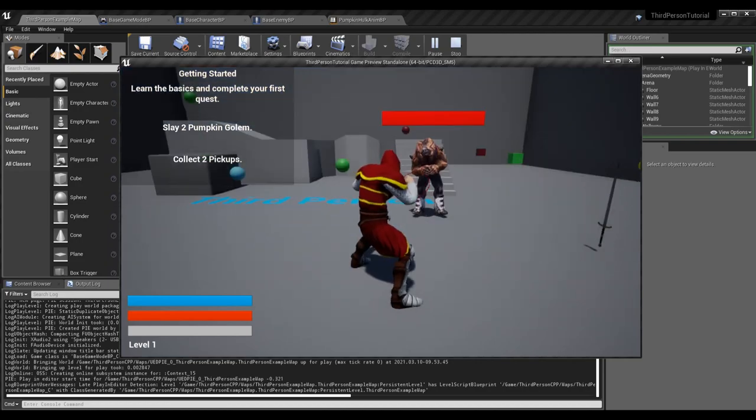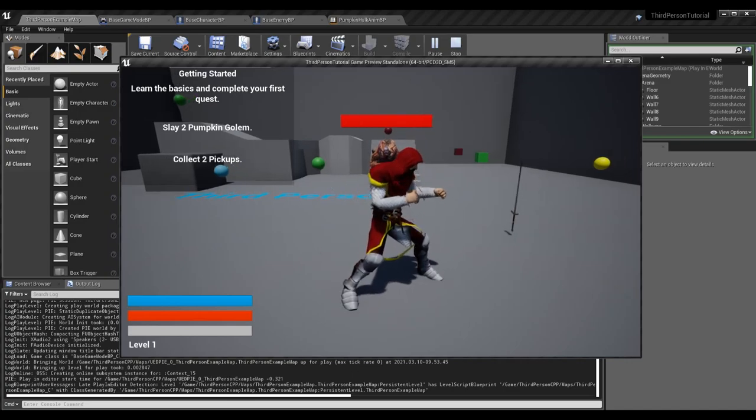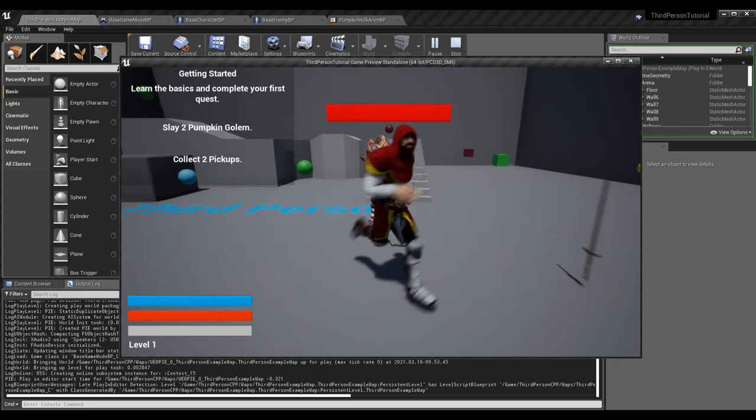What's up guys, Sean the Bro here. Today we're going to be going over making quest progress — making progress on objectives and being able to complete a quest if all objectives are done. We're not going to be covering removing objectives from the quest menu UI. We'll be able to slay a pumpkin golem or collect a pickup and have it update. In this case we have to slay two pumpkin golems.